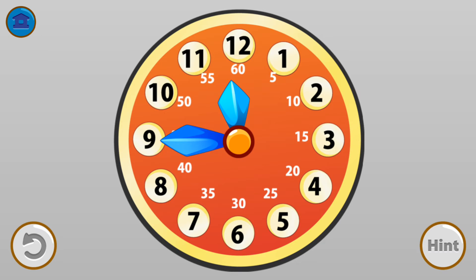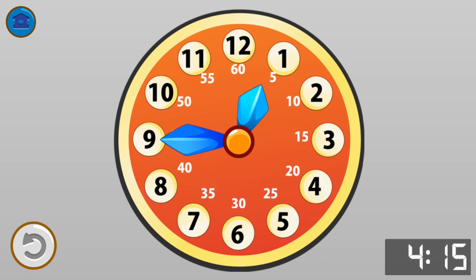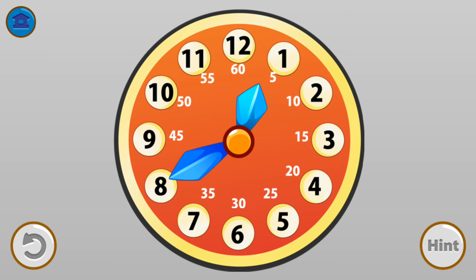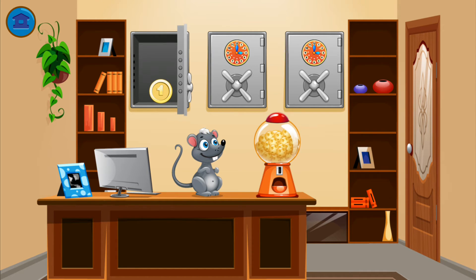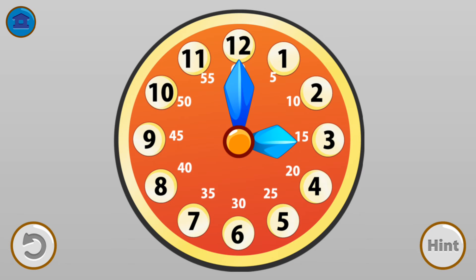Can you turn the arrows to a quarter to one? Turn the arrows to a quarter after four. Put the coin into the cheese ball machine. There are only two coins left. It is a quarter to 8.